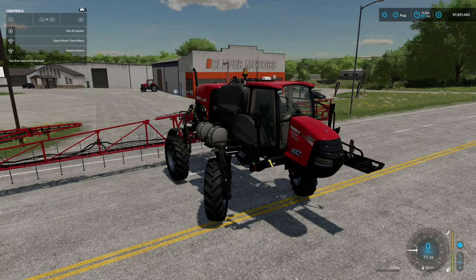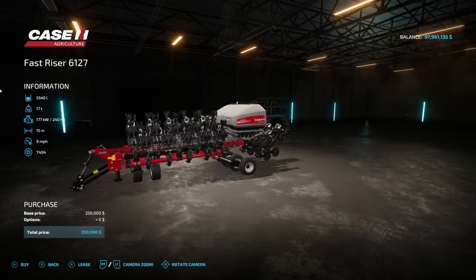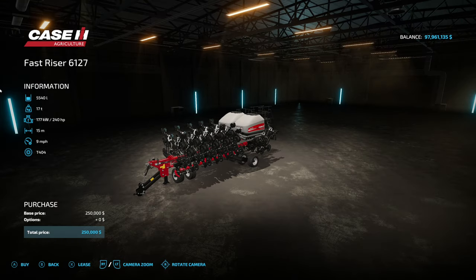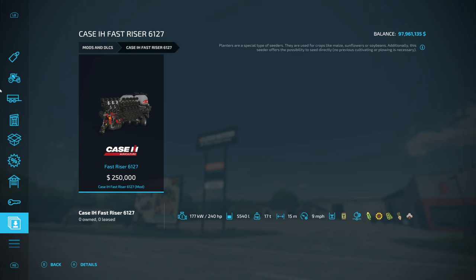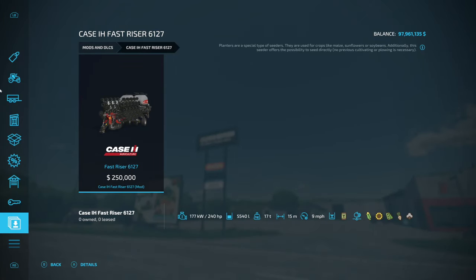Next to last we have a seeder — the Fast-Riser 6127. It holds 5540 liters of seed, 240 horsepower required, 15 meters wide, and 9 miles an hour. It is a Case IH seeder, which is super cool. It is also a direct drill, which is nice. Now, I called it a seeder but this is actually a planter — so it's going to be doing corn, sunflowers, and soybeans, and it will also do sugar beets and cotton.